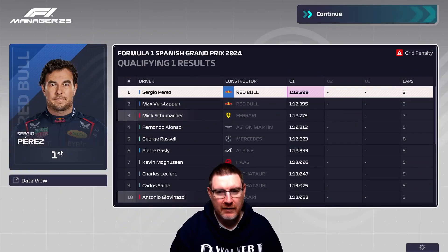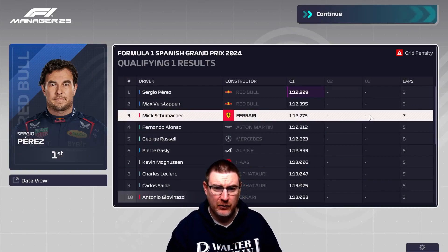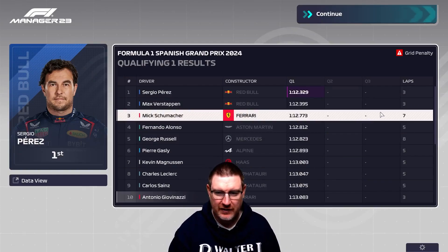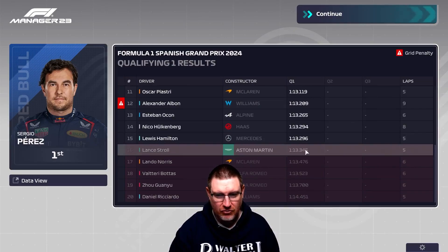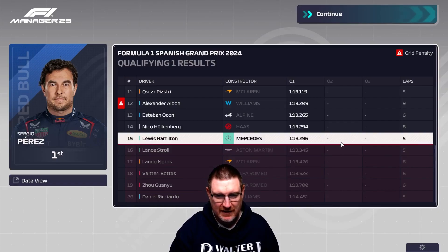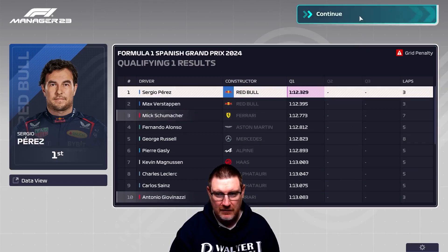Q1 was comfortable in the end. Mick had to do a second run because his first run he locked up, which meant he had to use a second set of tyres. Of course, it dawns on me now — it's going to rain in the race, so I didn't have to save soft or medium tyres. Lance Stroll is out in Q1, and the Mercedes are down here as well. Maybe we've found a little bit of pace at the right time here.